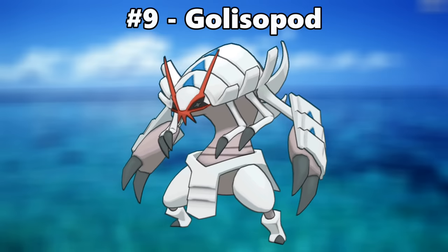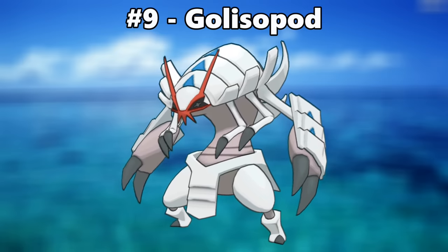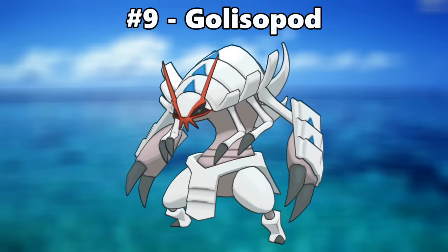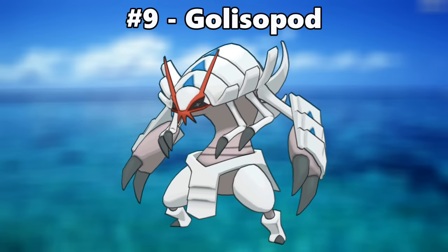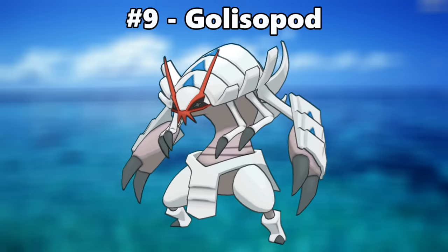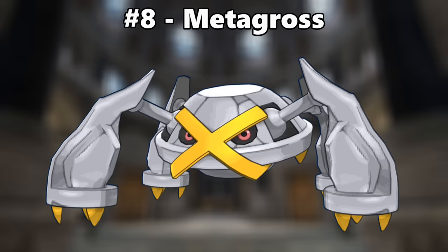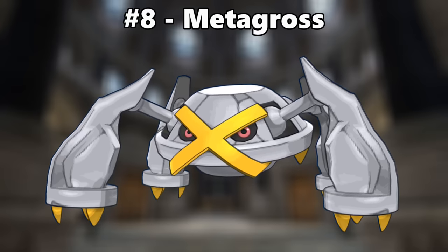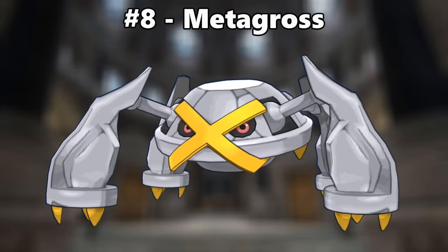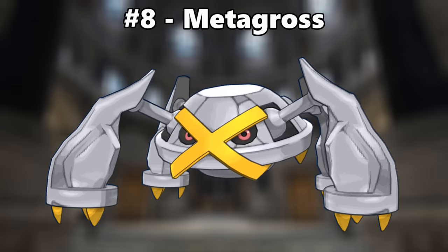Number nine is Golisopod. I'm not a fan of Golisopod's normal coloring — it just seems pretty bland to me. But this pure white color scheme accented with bright blue and a deep red face mask makes it stand out in a fantastic way. Number eight is Metagross. A steel type Pokemon becoming silver and gold is extremely logical and ideal, and it's extra great that this change is on my favorite steel type.